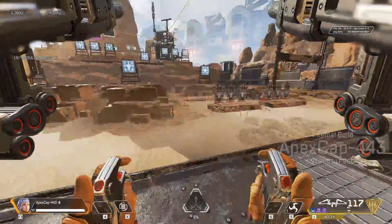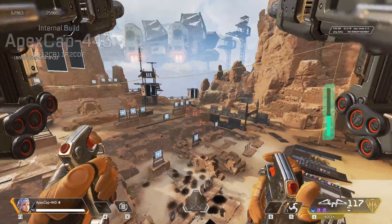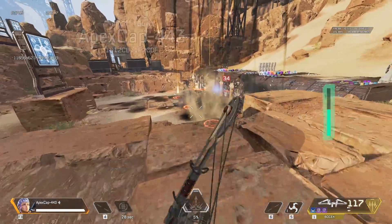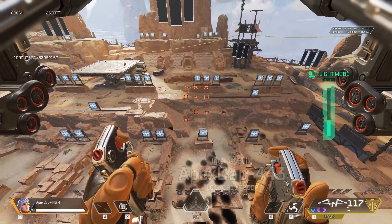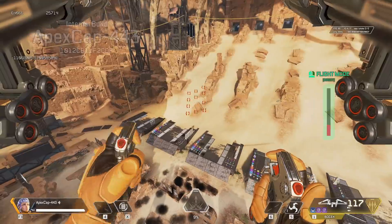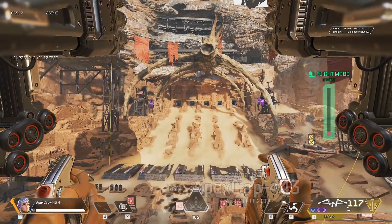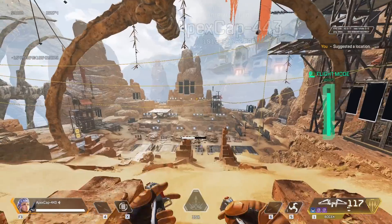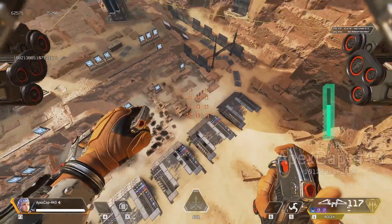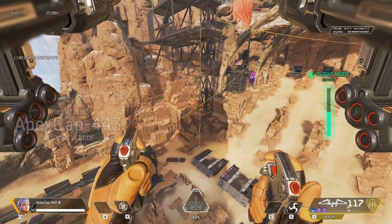You can use the missile swarm on the ground or in flight. If you use it during flight, you go into a hover mode where you can move around on the x-axis. You can't go up or down unless you cancel it or shoot. Moving around in that hover mode takes a lot less fuel. As you can see on the right side, you can activate this mode and pretty much stay in the air for a very long time — long enough to get from one area to another.